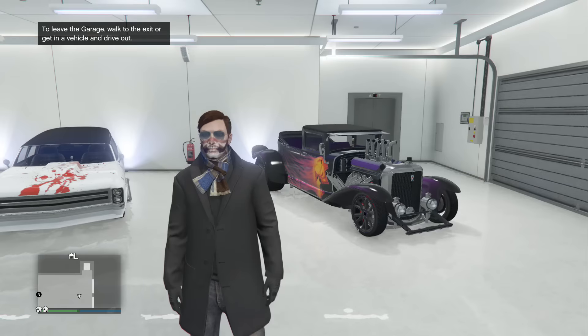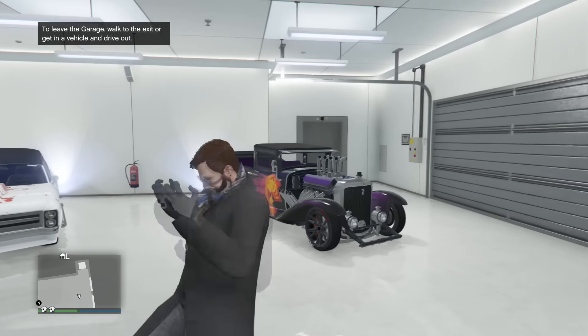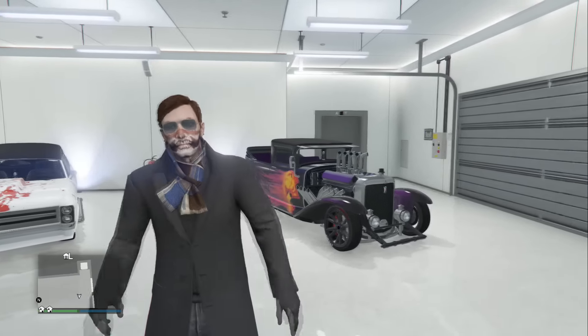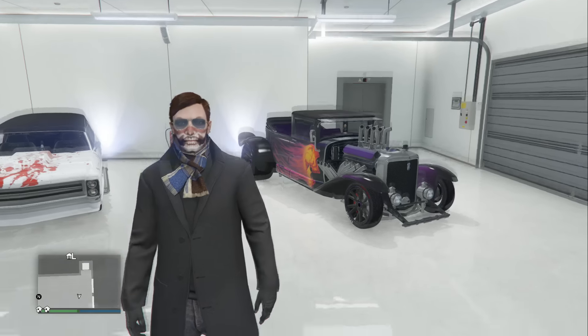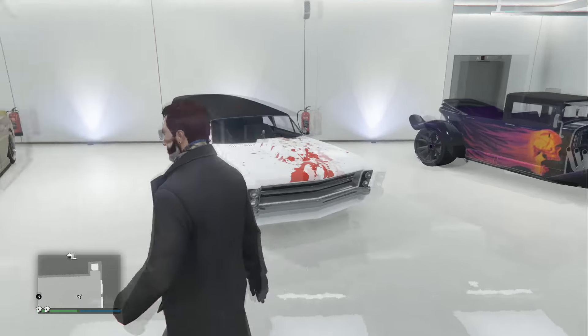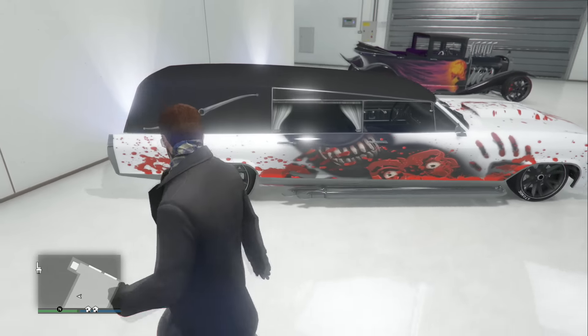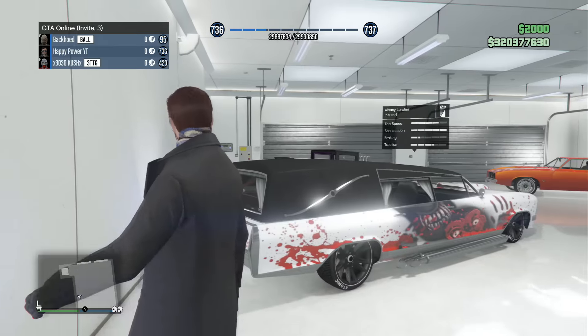What up, what up, what up — how are you guys doing today? Welcome back to the happiest channel on YouTube. In today's video, I'll be showcasing an extremely cool glitch that will allow you guys to remove your hood alongside your back trunk of the brand new Halloween Hearse, allowing you guys to showcase your engine alongside that brand new zombie in the back window. With that being said, let's jump straight into the video.